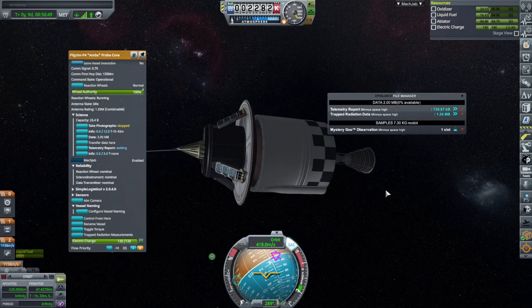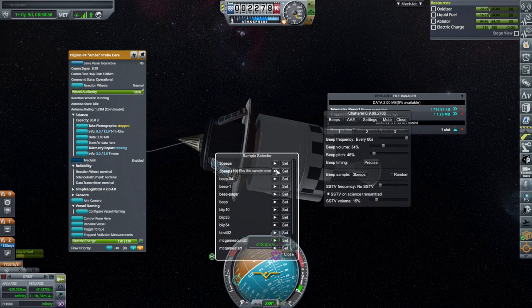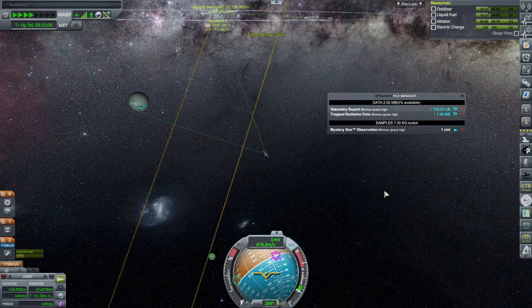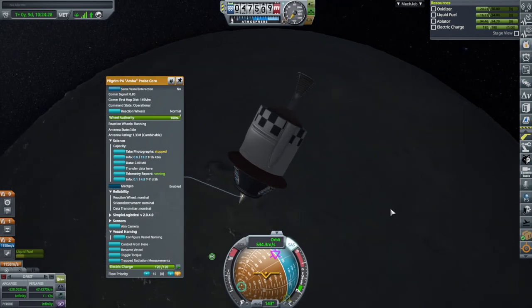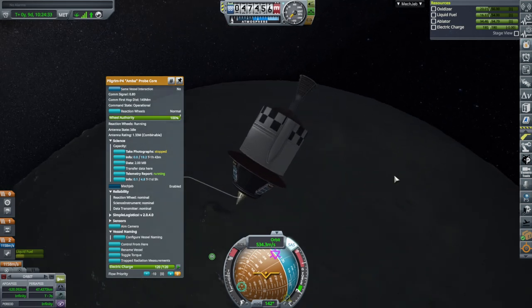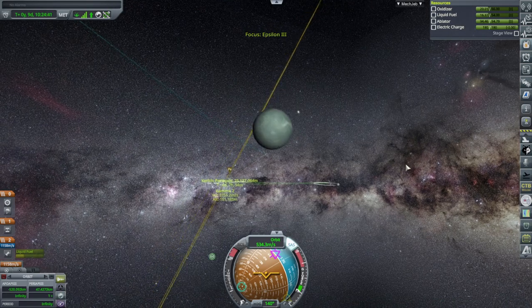We have so little bandwidth. Okay, let's set up some sounds. We're probably not going to get Minmus space low data. Telemetry report is running. So if we add space, we'd get in-space low. This altitude does count as low — I just wanted to check. Anyway, contract-wise we just need to go back to Kerbin, so let's do that.